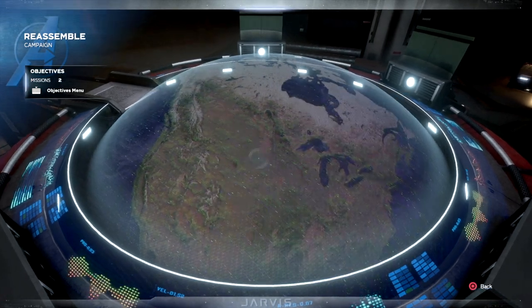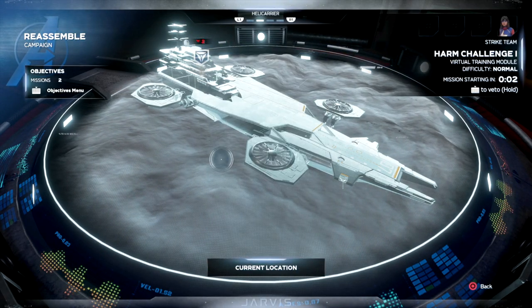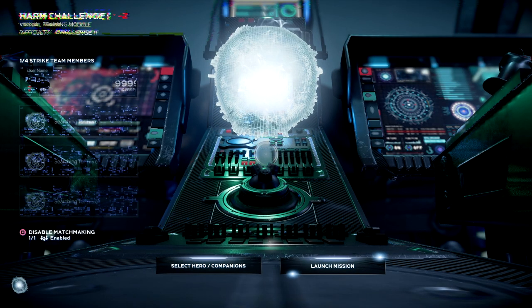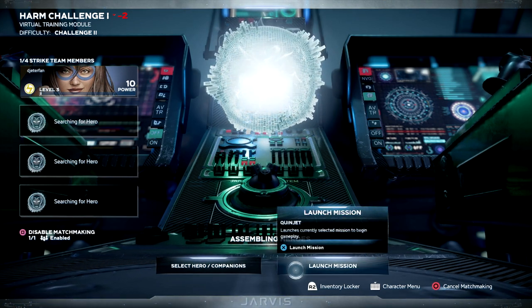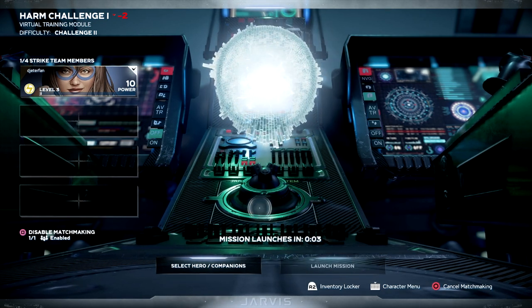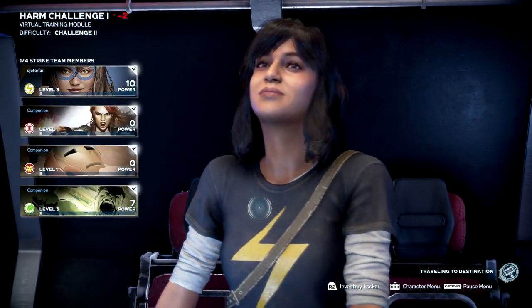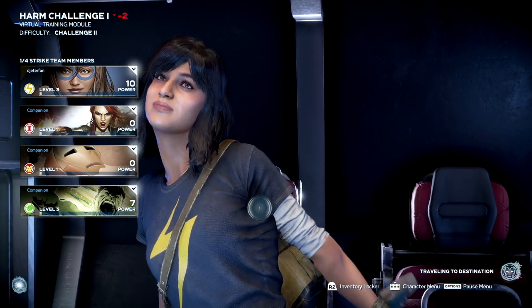Once you click on the hell carrier you're going to see some more missions pop up. Click on the missions and you'll see the harm challenges there. There's harm challenge 1 — once you complete it, it unlocks stage 2, and completing stage 2 unlocks stage 3. Click on the mission and it'll bring up a window where you can select which Avenger you want to use. You can invite friends or just use the AI provided. Click launch mission and it will take you straight into the harm challenges.